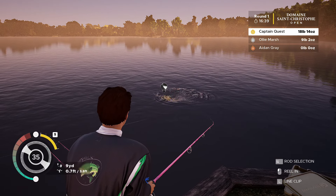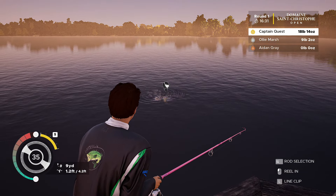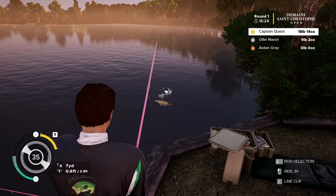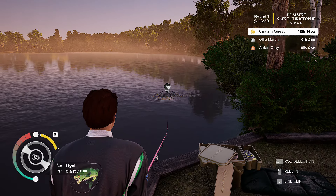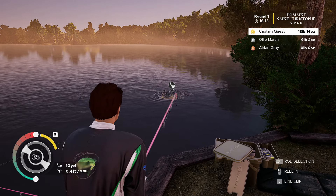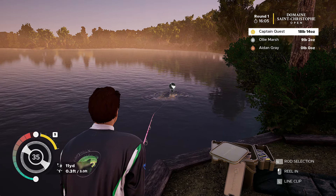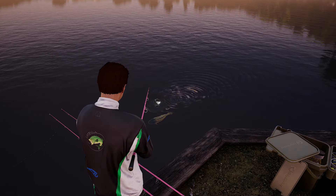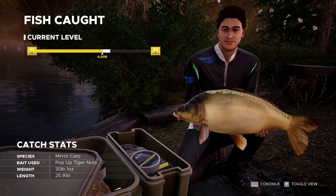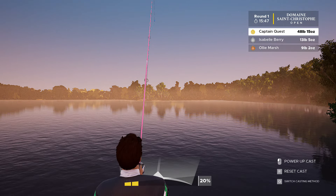What's this fella? I'm thinking that's another mirror carp — I think it is. The leaderboard's finally come alive, second spot's now on 9 pounds 2 ounces. Hopefully if we can get this guy reeled in we'll extend our lead. There we go, finally got him in the net. This is a nice size — 30 pounds, that's more like it! That extends our lead now to 48 pounds 15 ounces — well in the lead now.